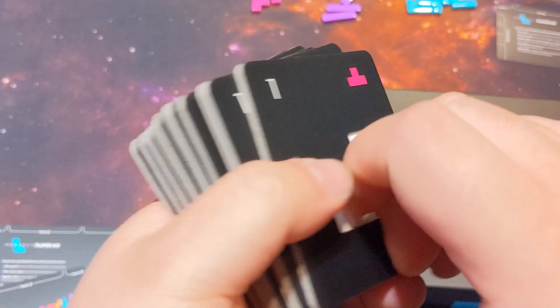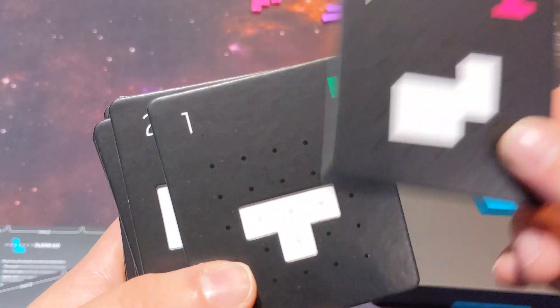The white ones you keep playing through as long as you want, but once the black deck runs out, that's it — you tot up points and see who won.